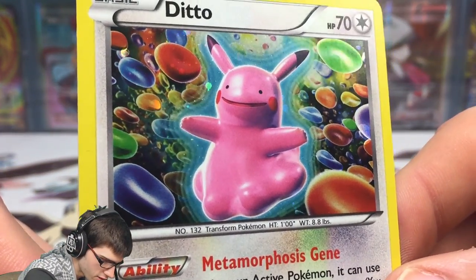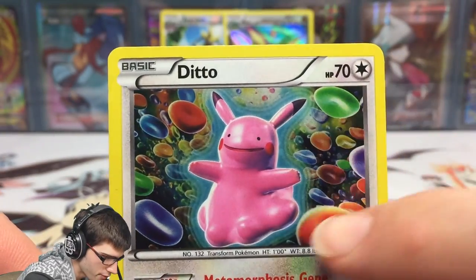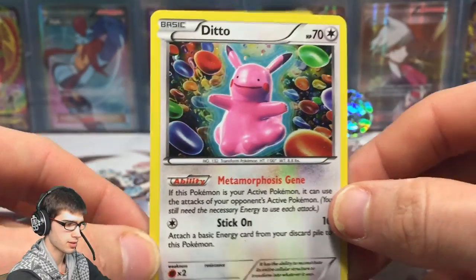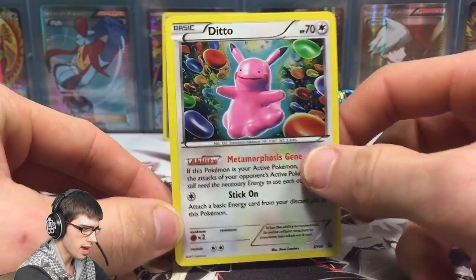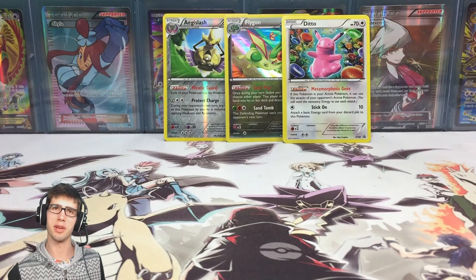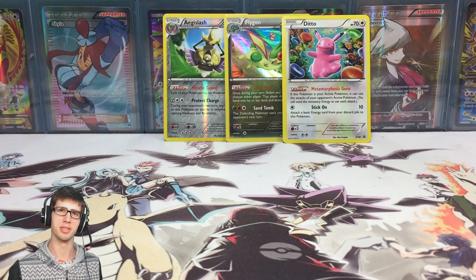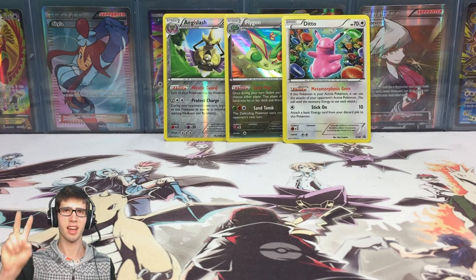Definitely worth picking this up just for the promo — I absolutely love it. It's got Ditto-Chew, it's pink, and it's got this phantom forces jelly bean kind of background, like the Gengar and all that from Phantom Forces. If you enjoyed today's opening, be sure to drop a like below. I look forward to seeing you in another Pokemon video — thanks for watching, peace!